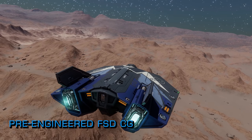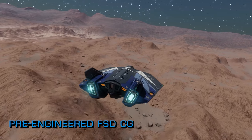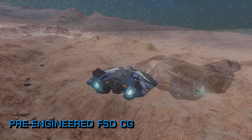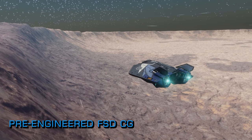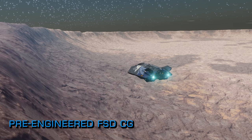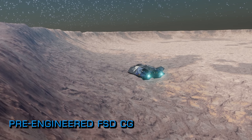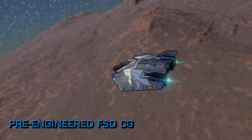A new Community Goal launched on Thursday this week to assist in the building of the second part of the new Colonia Bridge superhighway. Part 1 of the Colonia Bridge project completed a couple of weeks back and saw the installation of a string of 30 permanently anchored megaships stretching between the bubble and Colonia. The second installation will see 8 more ships added to the route.